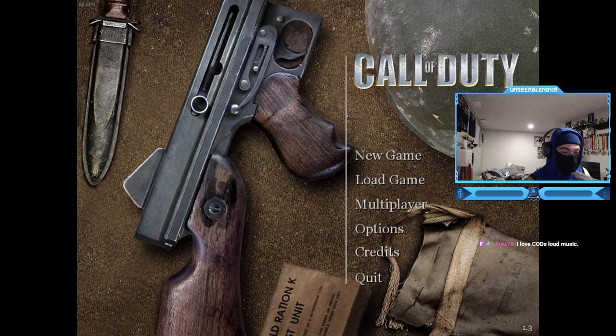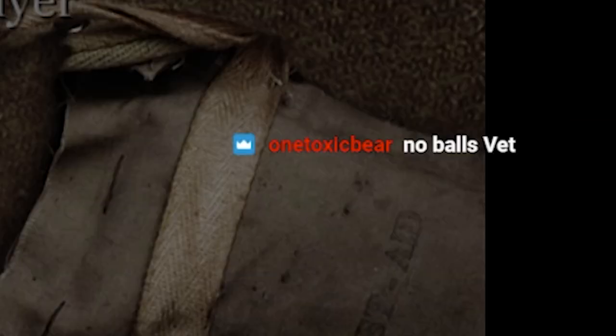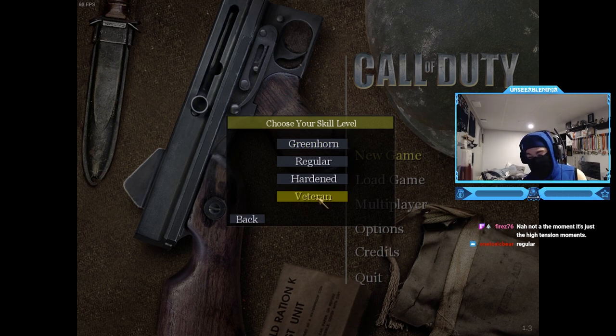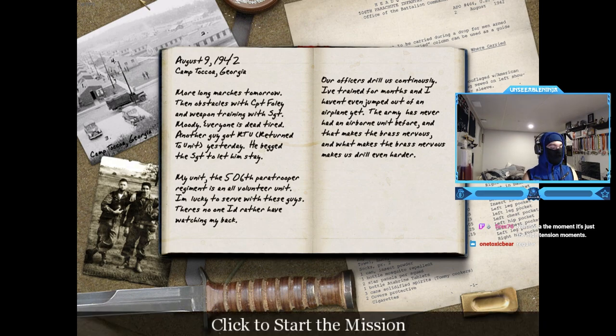We can finally start this damn walkthrough - first time playing Call of Duty 1, the OG. Greenhorn, regular, or veteran - what should I do? Personally I think I should do greenhorn, that's like recruit, right? Chat says no balls - bet. No bro, it's first time on the PC. Okay, let's play regular.